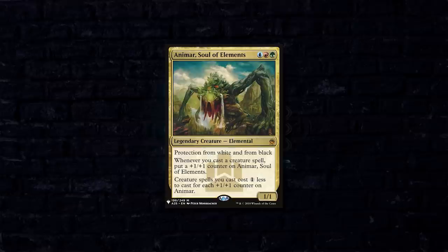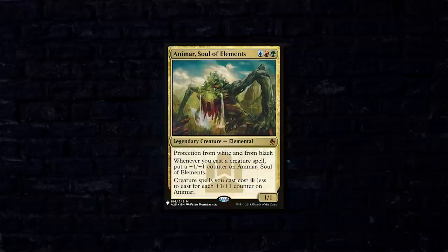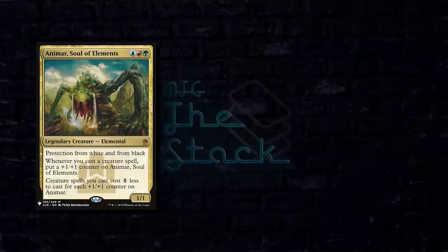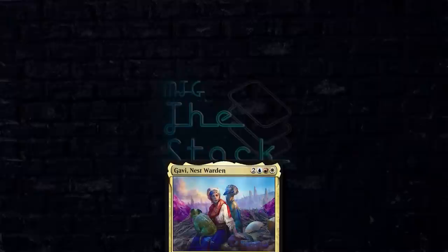First up we have Calvin playing Animar, Soul of Elements — an old-school commander that a lot of you are familiar with. This deck is built like most Animar decks: it wants to use Animar's static ability to cast a bunch of very large, powerful, synergistic creatures in the late game to overwhelm the entire table. Calvin has opted to keep a seven-card opener including a Steam Vents, a Tropical Island, a Rootbound Crag, a Forest, a Palinchron, Sages of the Anima, and the Ozolith.